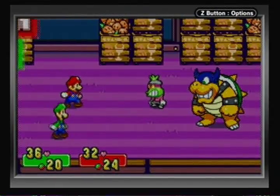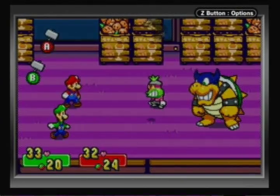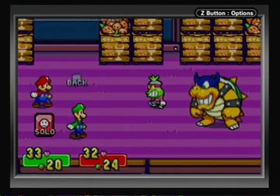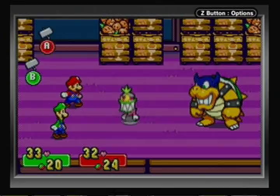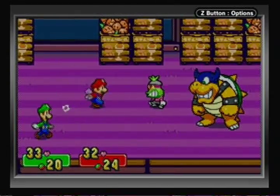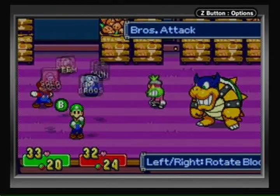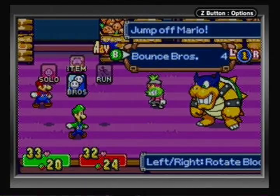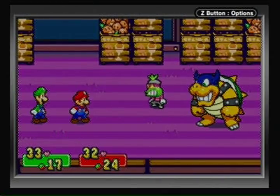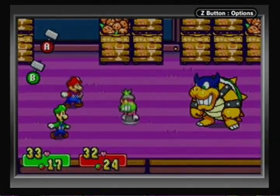If you attack Popple it'll cause a counter-attack by Rookie, so unless you want to be hit by hammers every time you attack Popple, it's definitely best to attack Rookie first. That also applies to multi-hit moves like Advanced Bounce Bros, which hits both targets - that would also prompt a counter-attack even though it did hit Rookie. Also, Rookie is throwing hammers, which I find pretty funny, but doesn't that look exactly like Bowser?